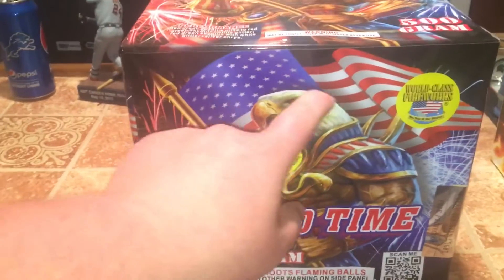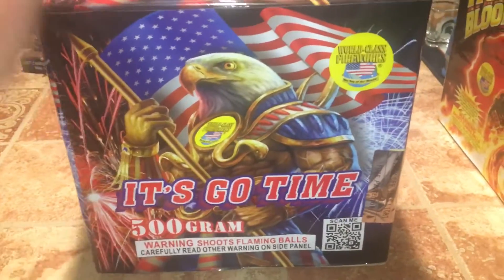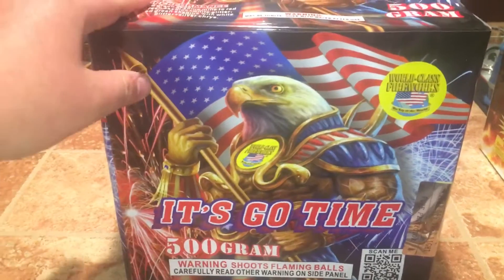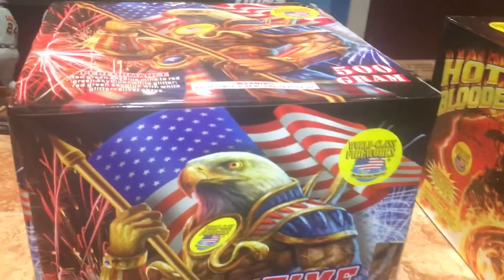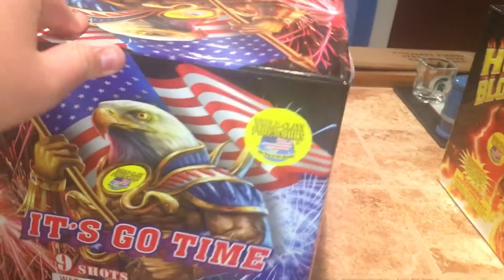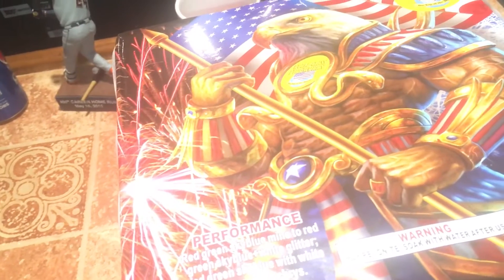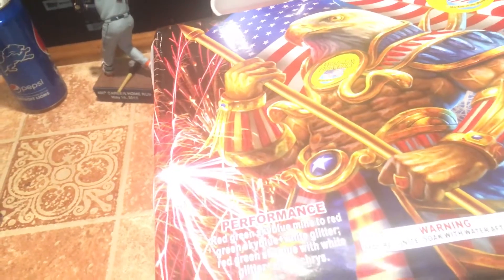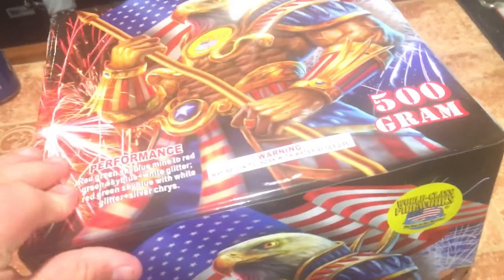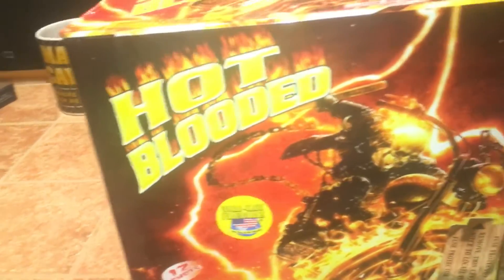Next up — it's go time, as CC Celtic always likes to say. We like to support our country, so I picked this up — nice eagle warrior standing guard with his American flag. This is It's Go Time, a 500 gram cake from World Class. The performance is red green sky blue plus mine to red green sky blue plus white glitter, red green sky blue with white glitter plus silver chrysanthemum. I believe this is like a 15 or 20 shotter.